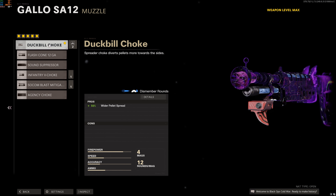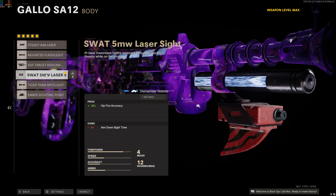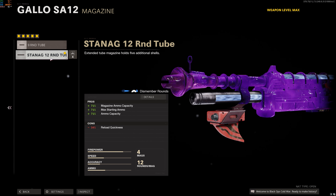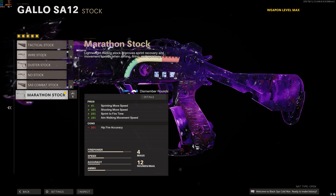For the muzzle, I had the duckbill choke. The barrel had the 23.5 inch cavalry lancer. For the body, I had the SWAT 5 MW laser sight. The magazine had the Stanag 12 round tube, and finally for the stock, I brought in the marathon stock.